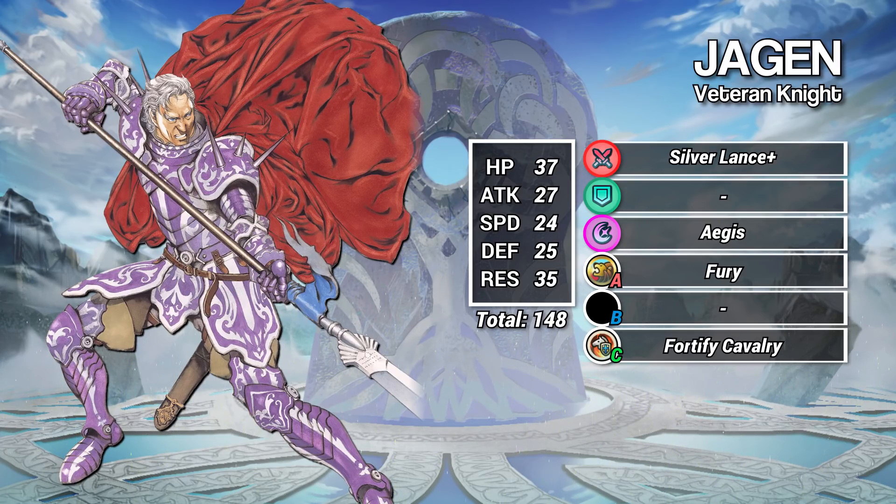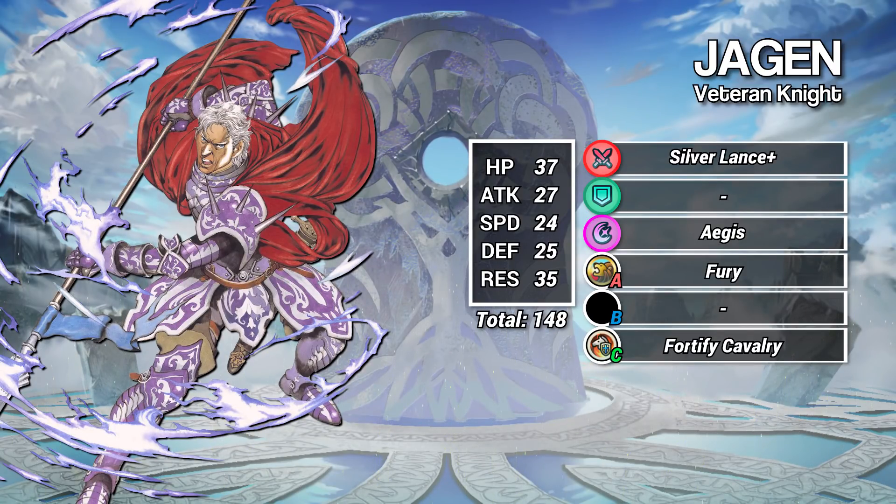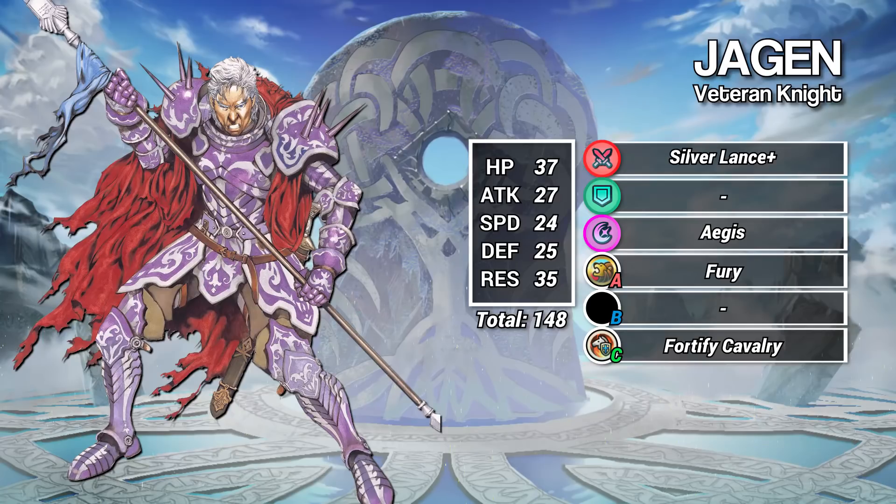Jagen's base kit isn't bad, just incomplete and outdated. His weapon is the generic Silver Lance, and his special is Aegis. His A skill is Fury, and his C skill is Fortify Cavalry. Although the days of Horse Emblem have come and gone, Fortify Cavalry is a reasonable inherit option and will still get plenty of use on cavalry teams.